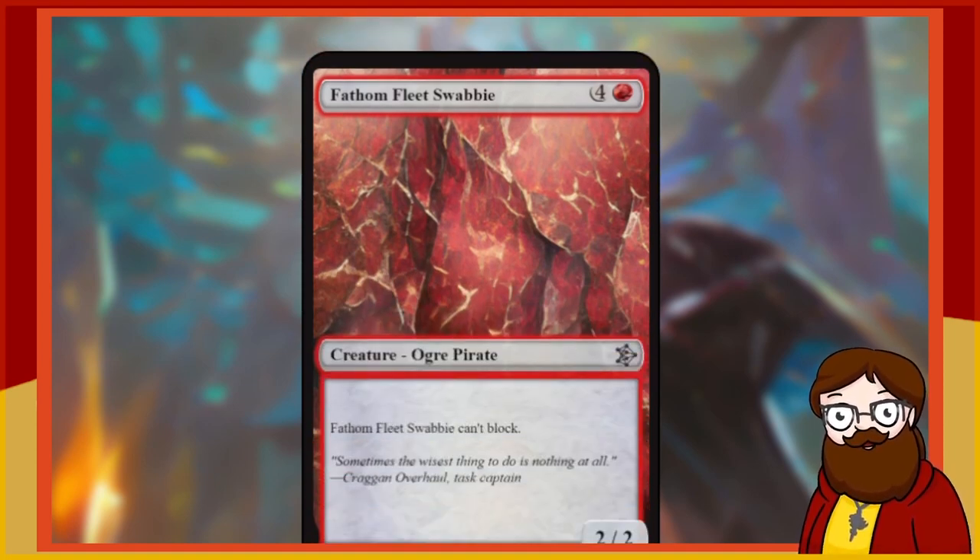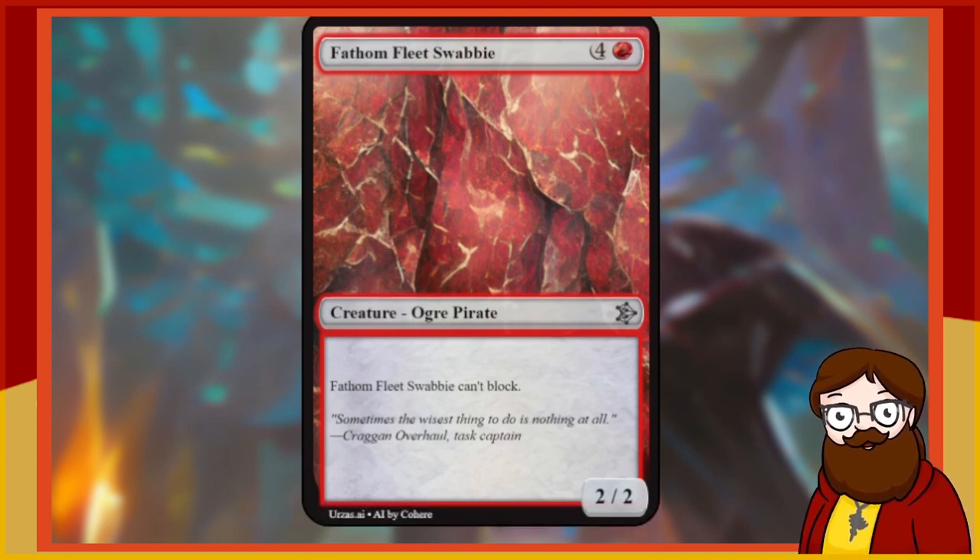Fathom Fleet Swabby is a five-mana red 2/2 Ogre Pirate. Fathom Fleet Swabby can't block — that's just a horrible card. This brings us to the re-roll rule of this set: if a card fundamentally does not work, we get to re-roll it for free. Otherwise we get one re-roll per card, and if we don't like what we have after the re-roll, tough luck. This one counts as our re-roll — the card does fundamentally work, it's just awful.